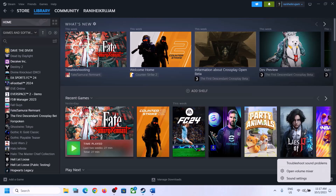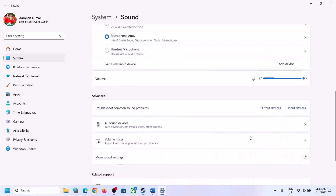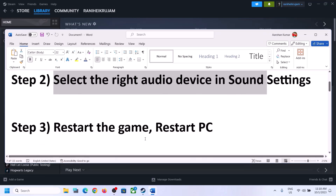Right-click on the speaker icon and click on 'open sound settings.' In sound settings, make sure the right speaker is selected. Also go to 'volume mixer' and make sure the volume for the game is set to maximum. Then launch the game and check.